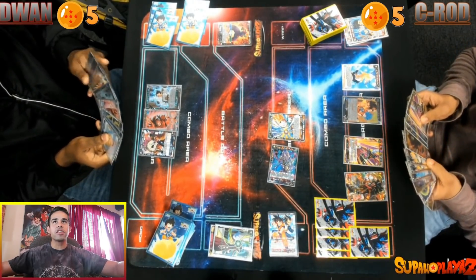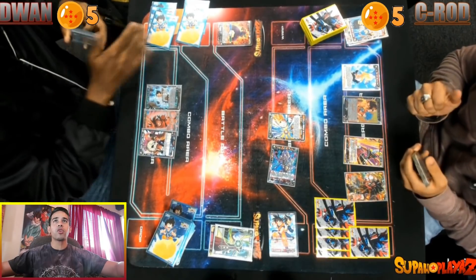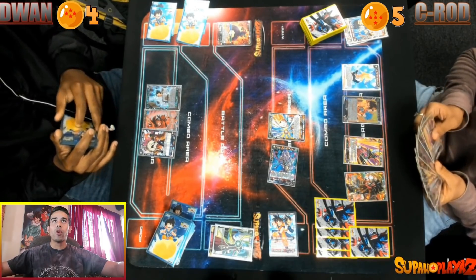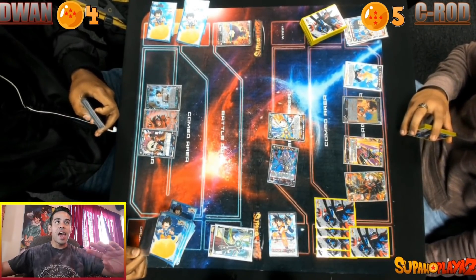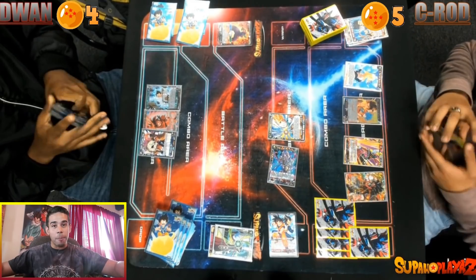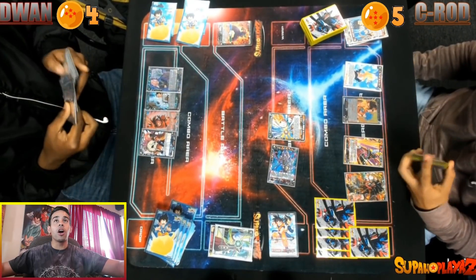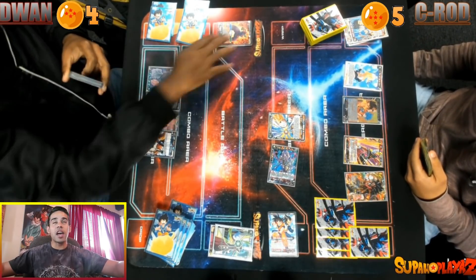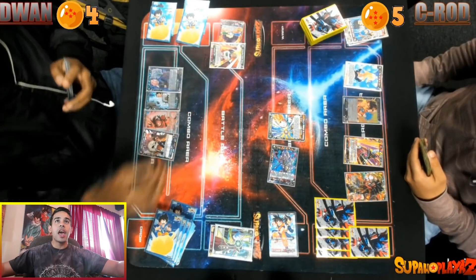I attack with Goku and Vegeta. Duan thinks heavily and takes it, dropping to four. I'm confused — this Piccolo player is literally letting me take all the attacks. I pass turn with a bunch of counter plays in hand, feeling like I can stop whatever he does. Then he tosses out Goku Black as energy, and as I suspected, he does have the Goku Black Zamasu engine. This is the first attack Duan has made the whole game — he attacks my Beerus.